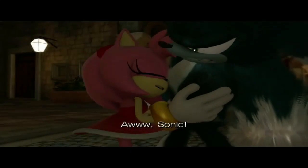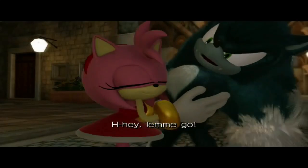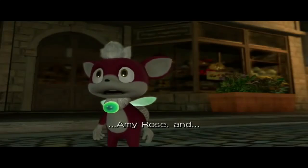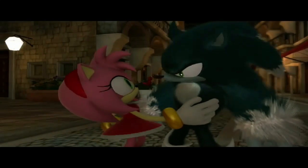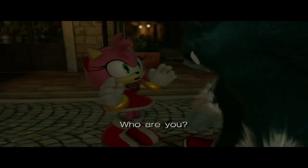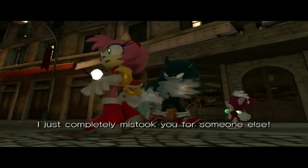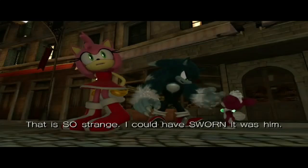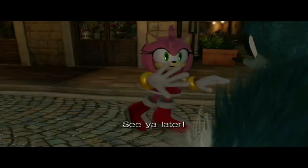Amy Rose runs up: 'Oh Sonic, I've been looking for you forever! Let me go - you're crazy if you think you can get away from Amy Rose!' Then she stops: 'Oh my gosh, I am so sorry, I completely mistook you for someone else. That is so strange, I could have sworn it was him. Anyway I'm really sorry, see you later.'